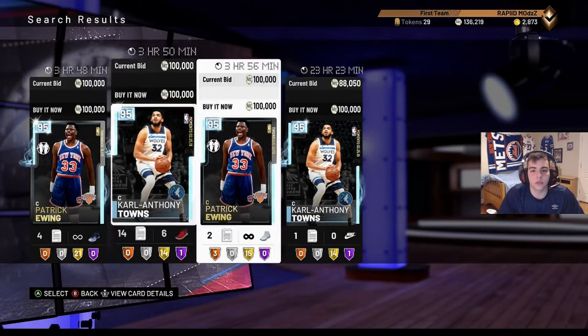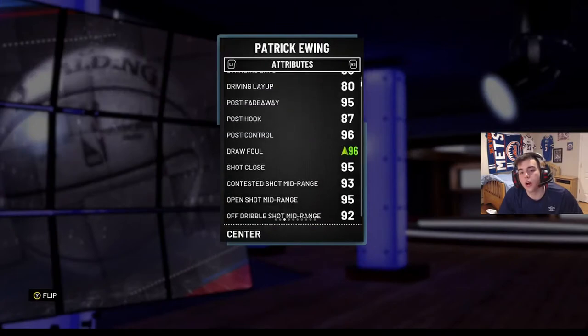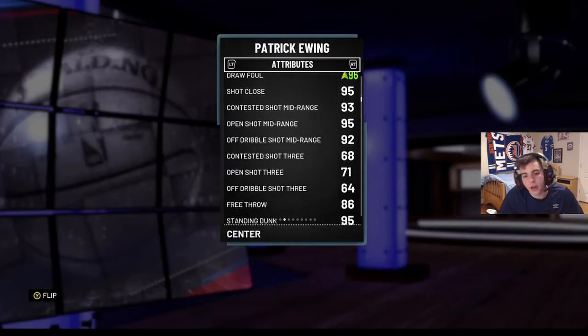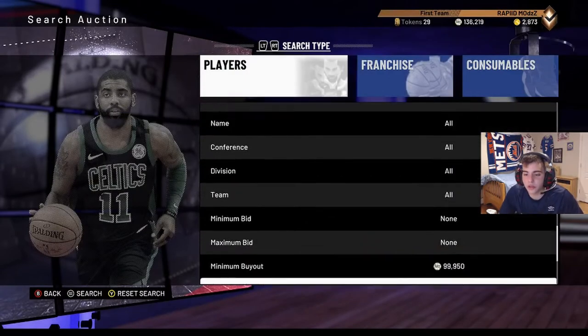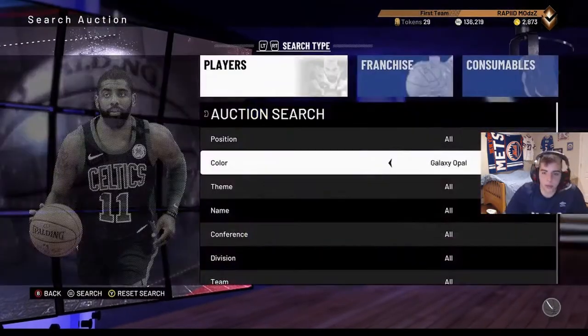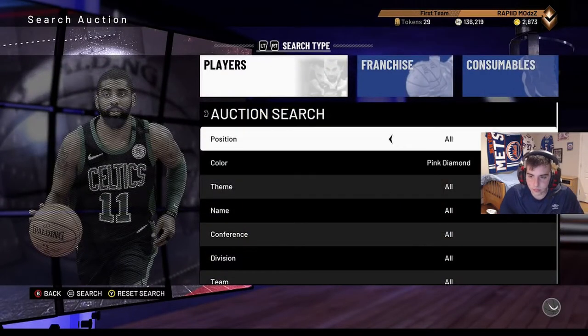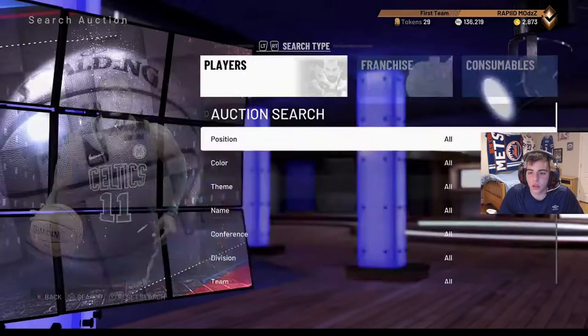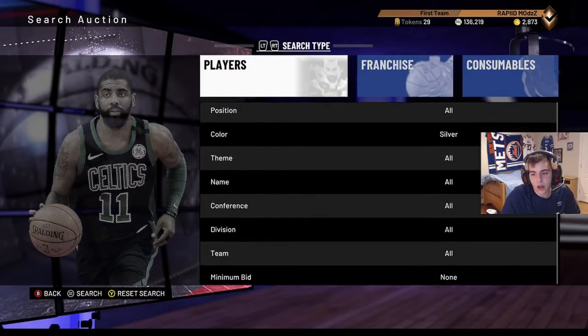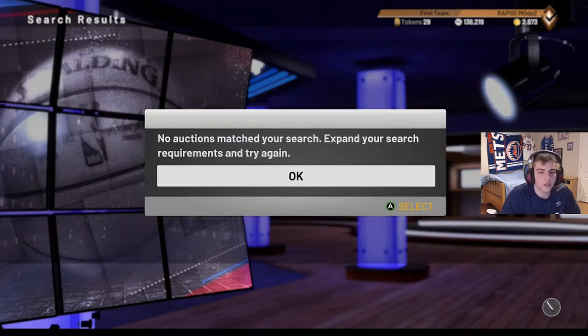Patrick Ewing was 60k, oh he's at 100k now - I wish I bought him. This Patrick Ewing is nice. For diamond center you want to look for Sabonis, not Patrick Ewing. You also want to look for pink diamond. You could do all the sniper filters you already know.